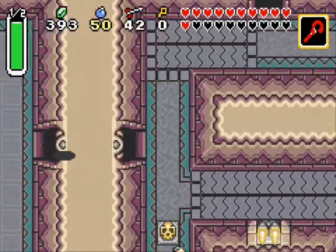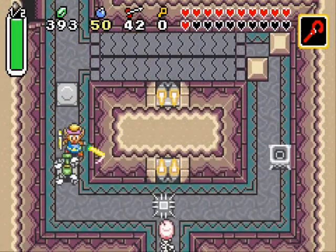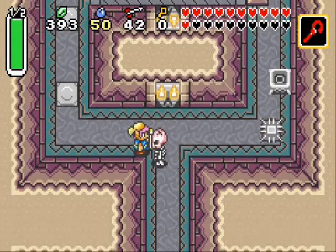Let's head through. What's in the next room? Not zombies! Get out of here. Oh, they're fairly easy, thanks to the golden sword I guess.